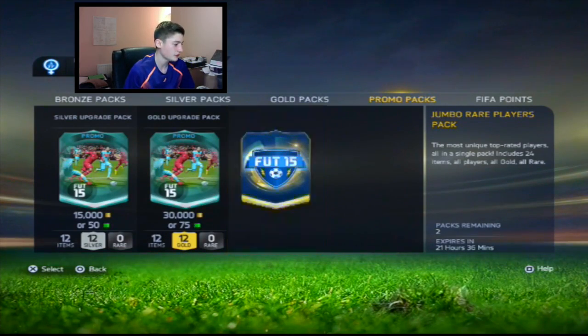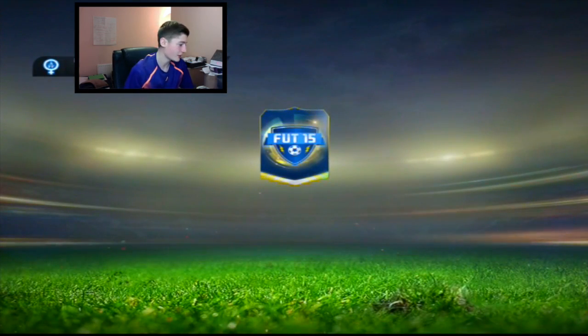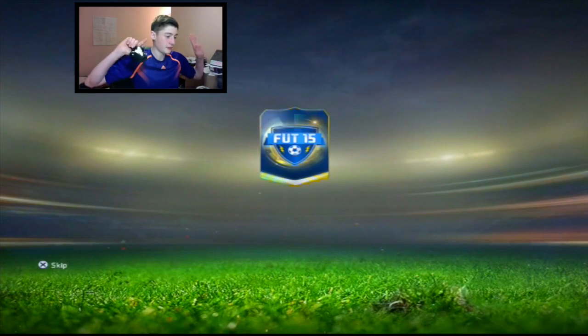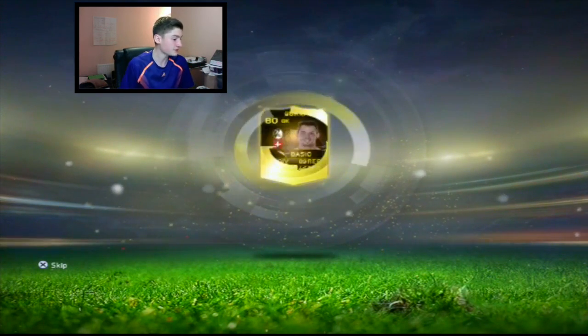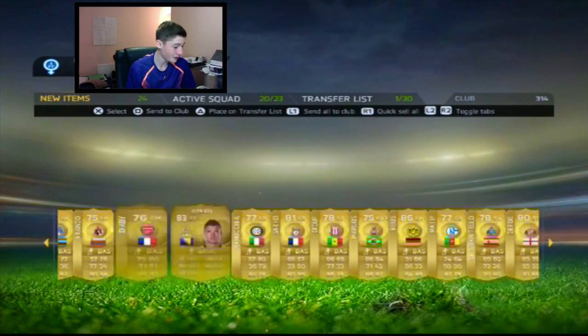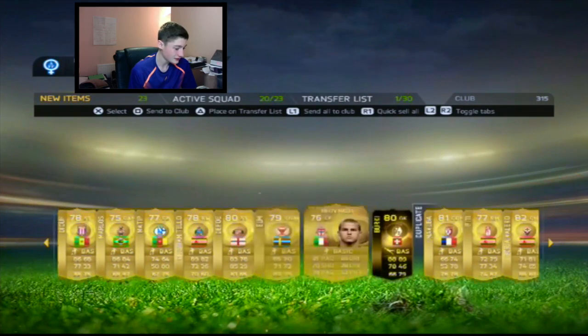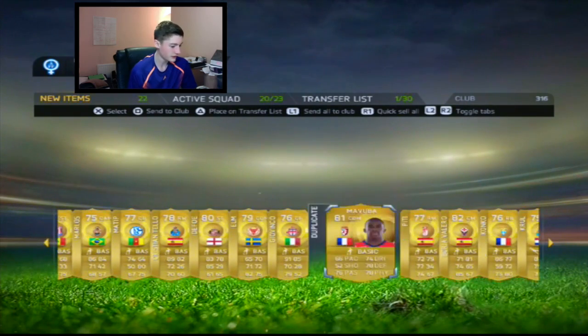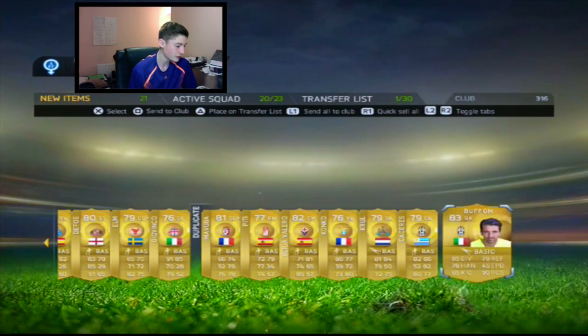Next account — the only difference is I have to use points. But if we get a good player, it'll all be worth it. First pack — in form, nicely done. Marco Reus in that pack as well. That is a very good pack, very decent indeed. That was probably the best pack I've had so far — and Diego Costa as well. That was an alright pack.